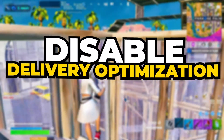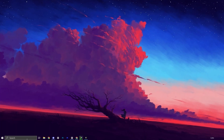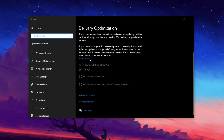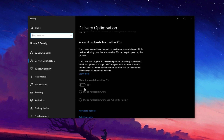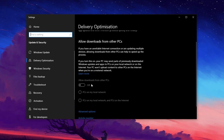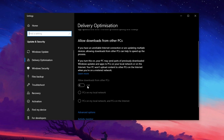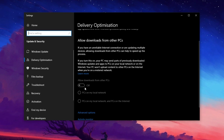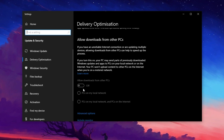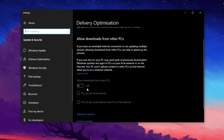Disabling Delivery Optimization can be a game-changer when it comes to improving Fortnite's performance. To turn it off, open the Windows search bar, type 'allows downloads from other PCs,' and click on the matching result. Once inside, disable the option that allows downloads from other PCs. This feature allows Windows to share update files with other devices, but if you're not using a network that benefits from this, it can unnecessarily consume bandwidth and system resources, leading to lag, FPS drops, and overall slower performance while gaming. By doing this, you ensure that your system prioritizes Fortnite's performance rather than background updates.